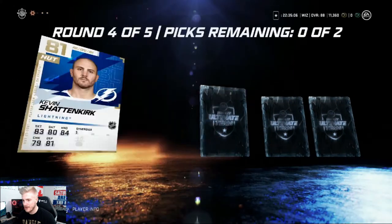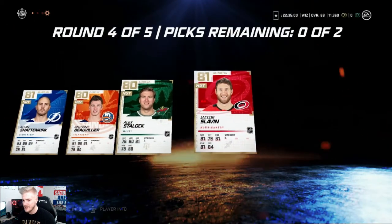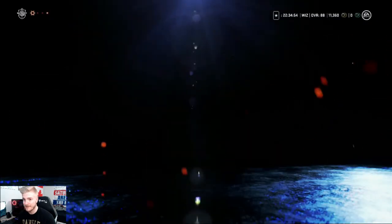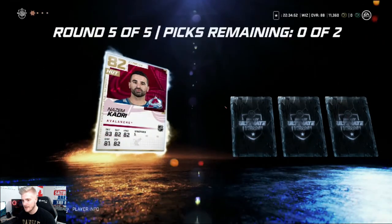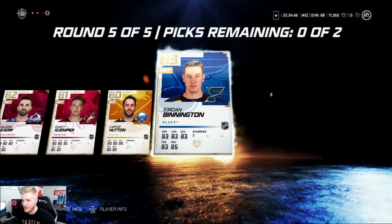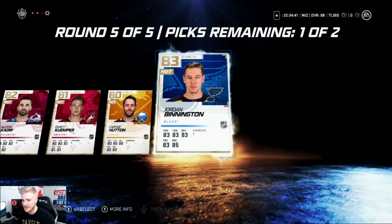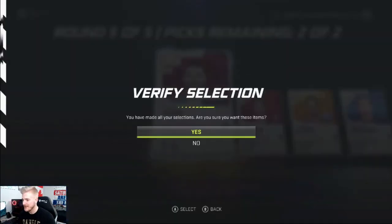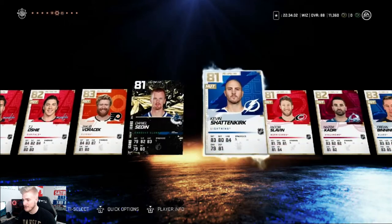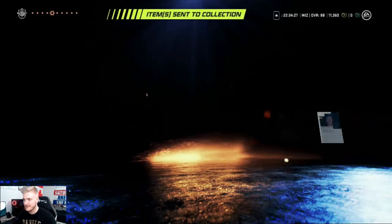Next round — Kevin Shattenkirk, Bouvier, Staylock, and Jacob Slavin. This is the most disappointing pack opening I've ever done in my life. Last round — Nazeem Kadri, Darcy Kuemper, Carter Hutton, and Jordan Binnington. Binnington's an alright goalie — 83 overall, best thing we can take out of this. Nazeem Kadri as well, 82 overall again. That pack was very terrible to tell you the truth. Best pull from this was probably Jacob Borachek — besides that, nothing too special.